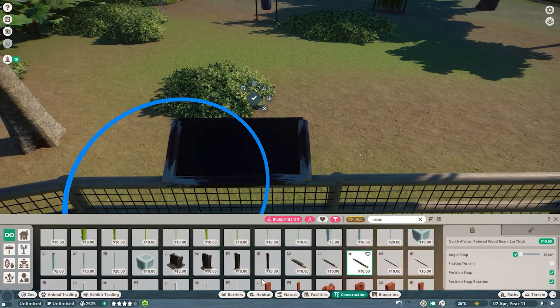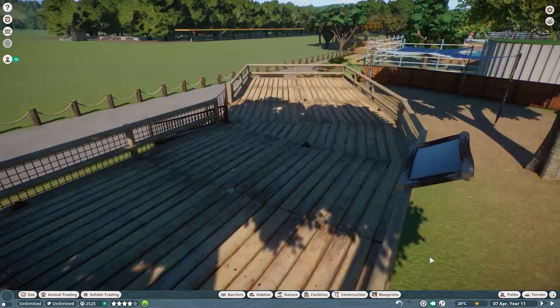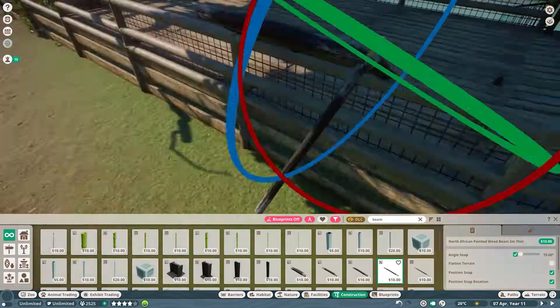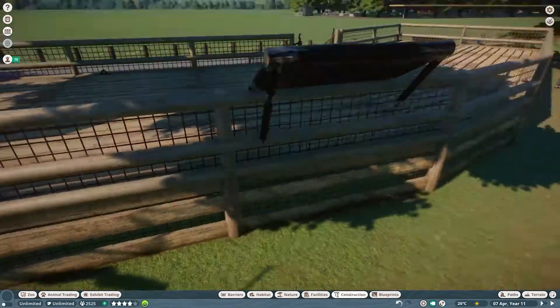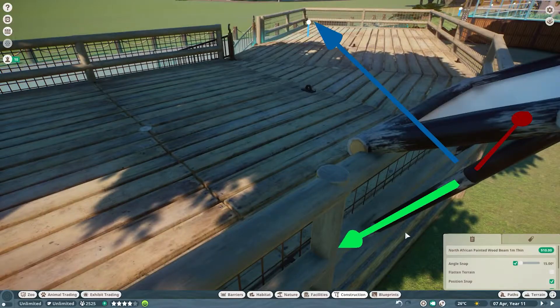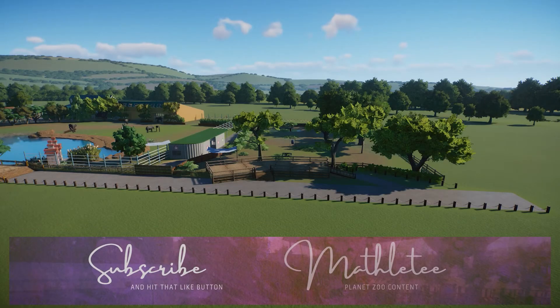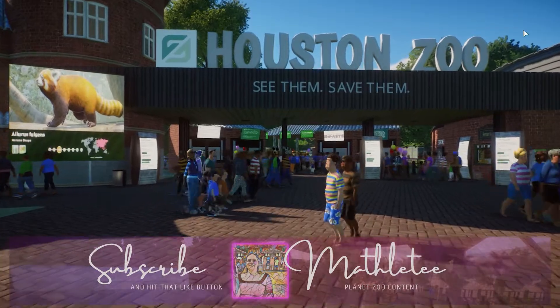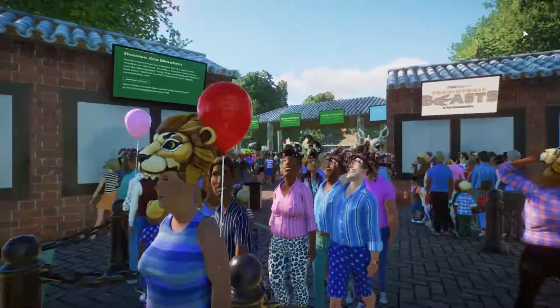With the plant choices so limited, I was really disappointed at how few plants are available for this animal — not as many choices as I'm used to. I did struggle a little bit to get those plants in. I also moved the education sign a little bit under the deck instead.